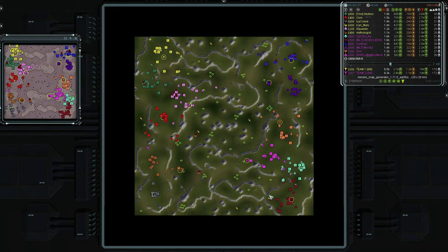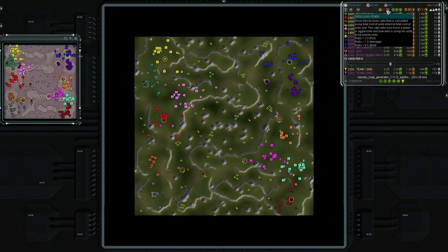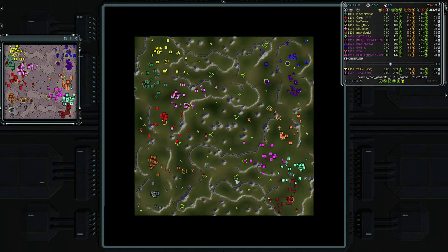I don't get a whole lot of info out of the score column, kill-loss ratio, army score, or unit score. There is an option to hide them but it just doesn't do anything, so if anybody knows how to modify that please let me know in the comments.